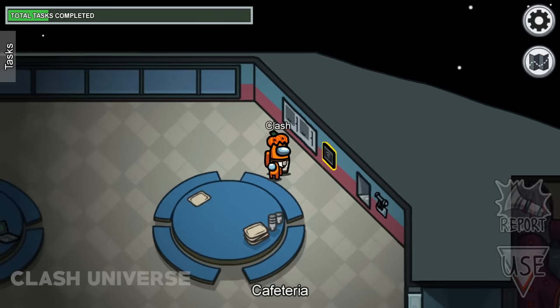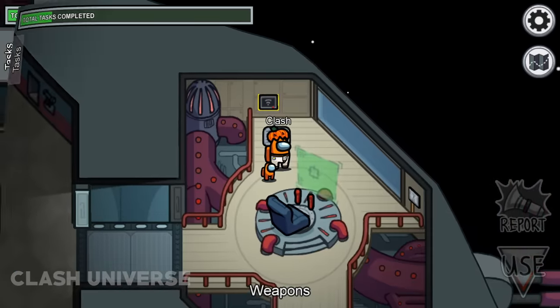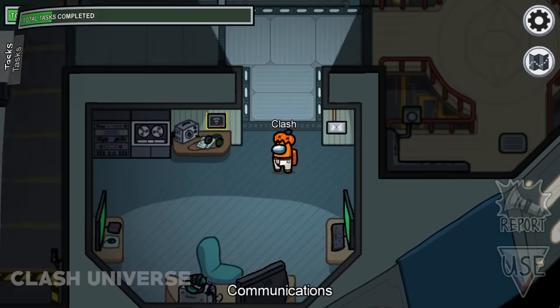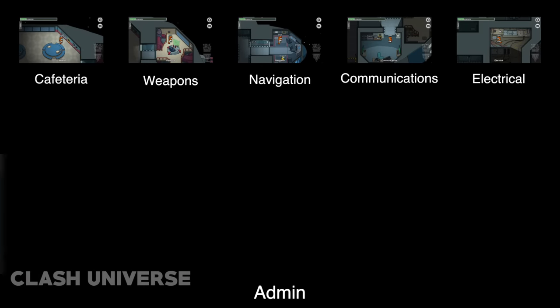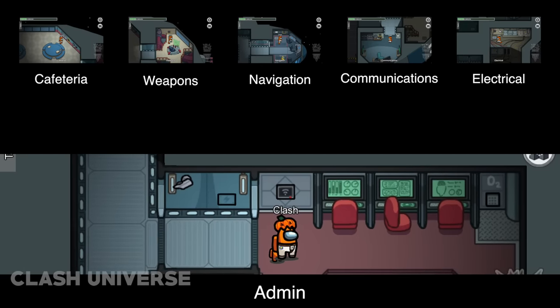There are five different download locations on the map: the cafeteria, weapons, navigation, communication, and electrical. Whereas there is only one upload location, which is inside the admin room.